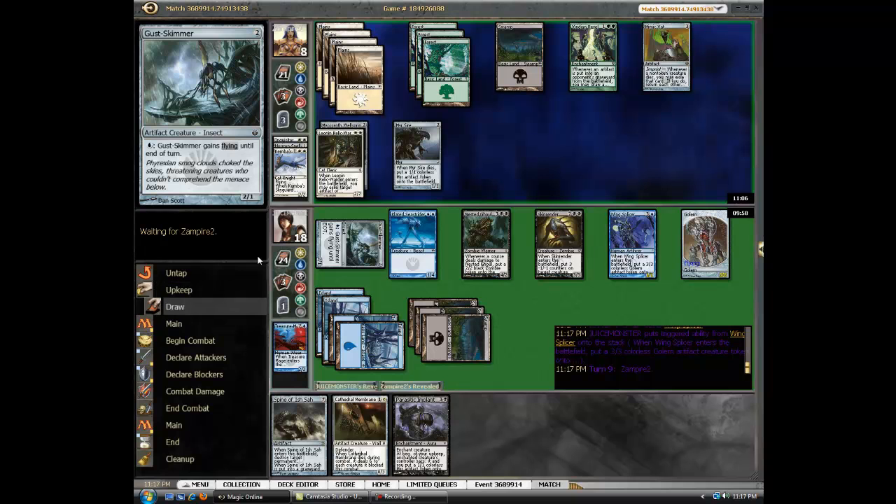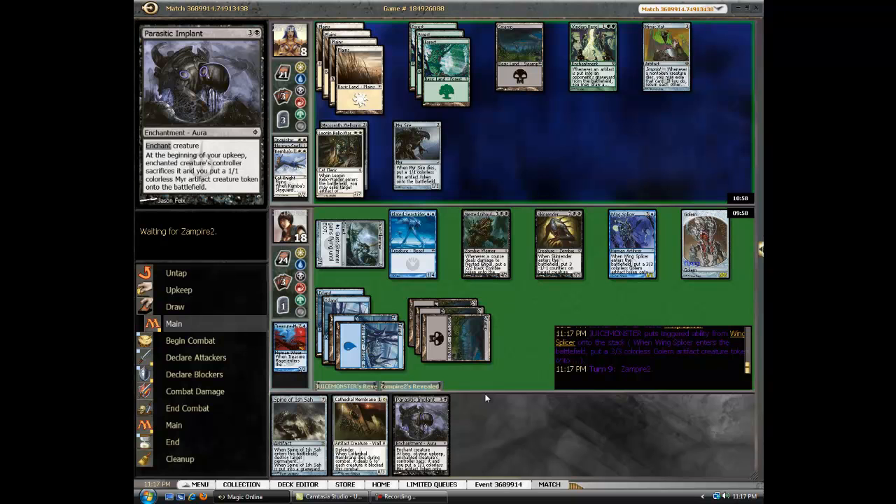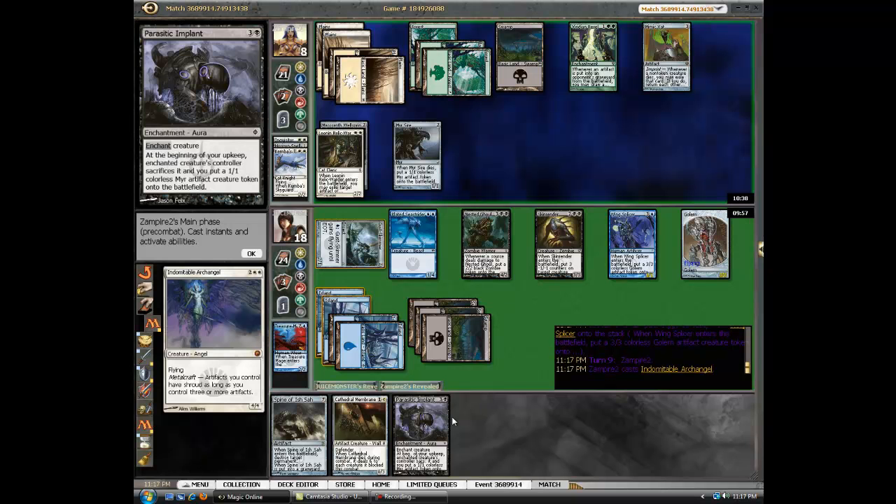He's dead in two turns instead of four turns — halves the clock. And he's already having problems dealing with this. I have another couple of kill spells. I'm aggressing him with Parasitic Implants. Then again, if he kills something now, he'll have Mimic Vat that up. I suppose I can just always kill it. He'll get one use out of it, which would get him a 3-3 golem. He's got something.